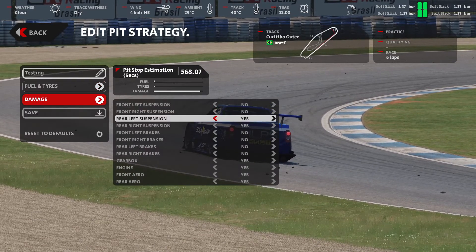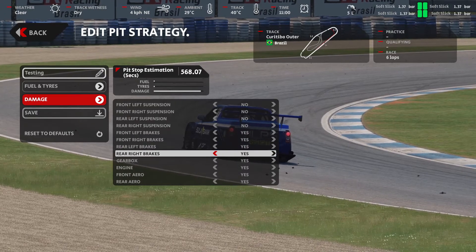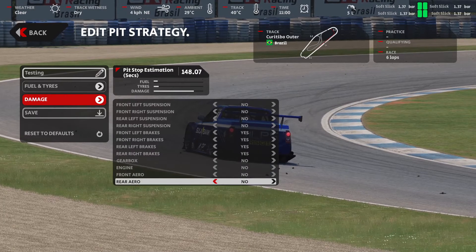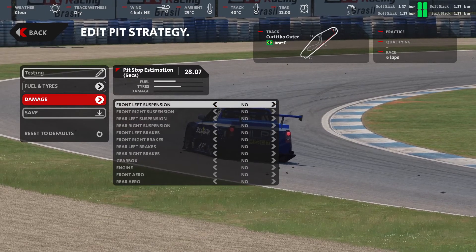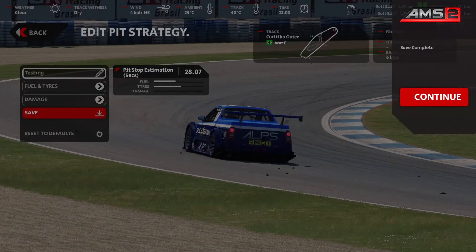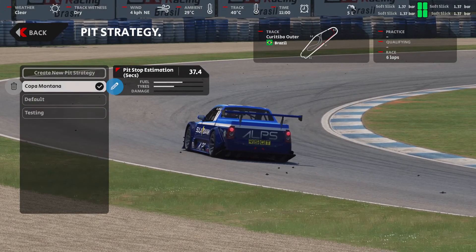Lastly, you have all the damage. By default, all damage is on. As you can see, as I'm turning things on and off, you can see the estimation in seconds go up and down. So if you have all your damage off and just tires and fuel, depending on how much fuel and other options, you're going to see what your estimation is — for example, 28 seconds. Then you save, and now it's available to you within the in-car management.